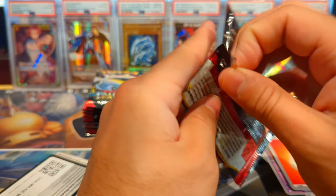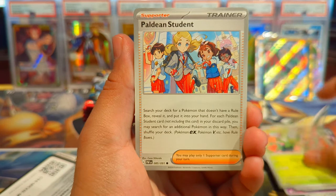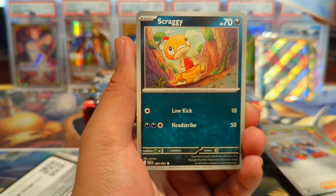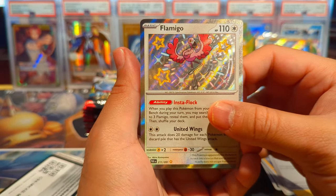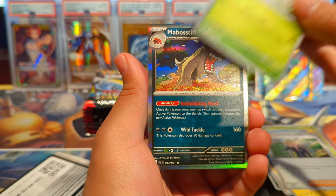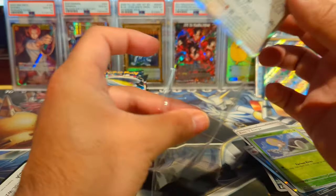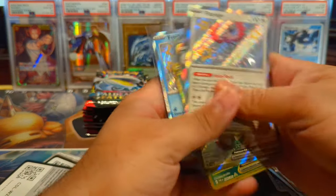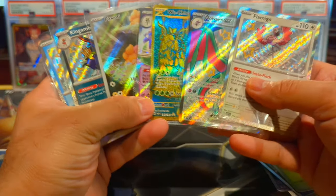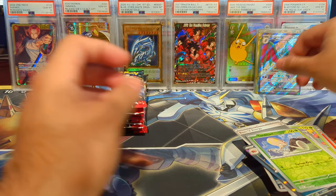We are getting some pretty good pulls in these three blisters. We have the Tinkaton pack art shiny. We have a Maractus, Cacturne, Hatterene, Lapras, Scraggy, Iono, Quaxly, Clive — hey, another shiny! Let's go — a Flamigo shiny, and then a Toadscool and Impidimp regular holo. So we're pulling some really good hits. In those nine packs we got seven hits total: a hyper rare, a full art shiny, three baby shinies, an ex, and an illustration rare.